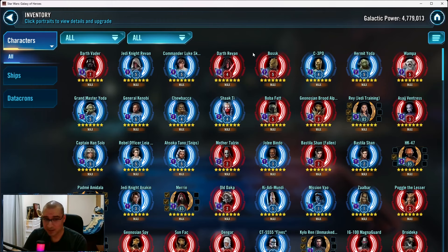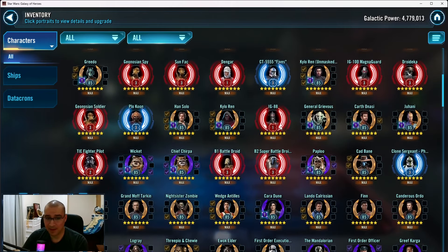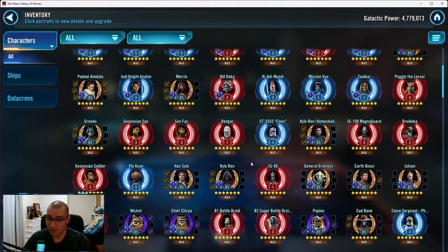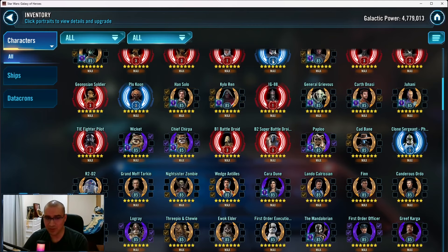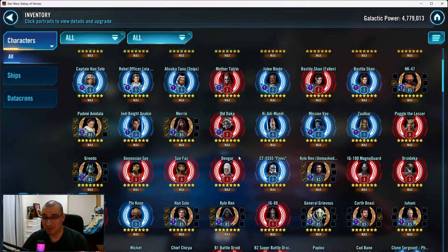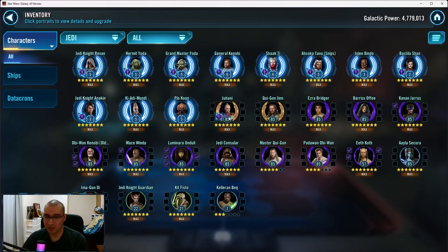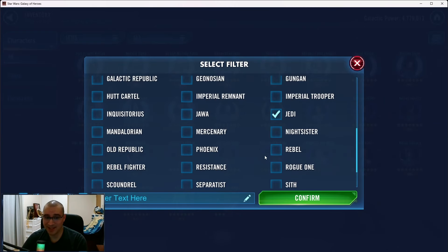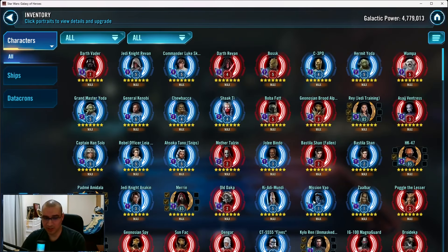There are some good things about this account: your Nightsisters are good, your Darth Reavens are good, your CLS is almost complete — not bad overall. So I would hard focus Executor, start earning fleet crystals. You're pretty close to Jedi Knight Luke, so you can go for Jedi Knight Luke after Executor, and then Jedi Master Luke. After that, your priority should be the Poncho Bros — getting those up and running to at least R7 for their credits — and then immediately start going for Jabba. So the order is: Executor, JML, Jedi Bros, Jabba.